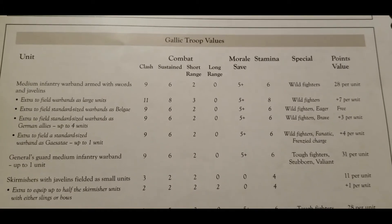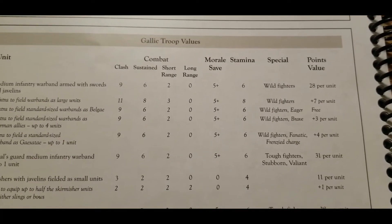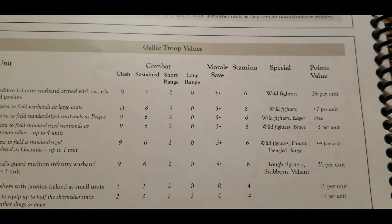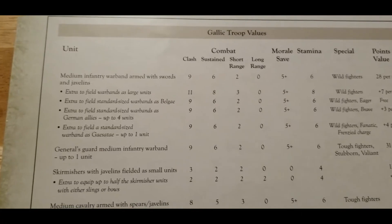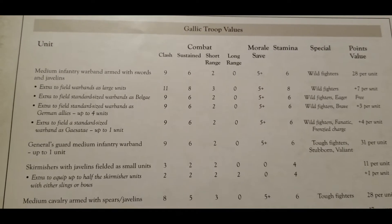You can bring in standard-sized warbands of German allies, up to four units in total, at a cost of three extra points per unit. They swap out eager for brave but have the same stats otherwise, which could be interesting for some diversity and to spring a little surprise on your opponent.